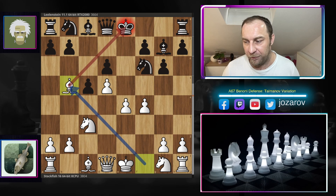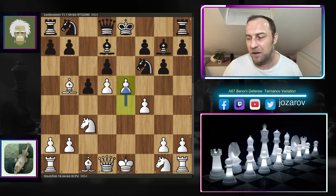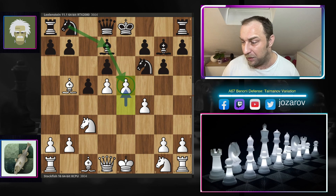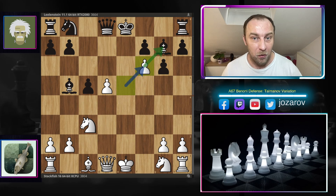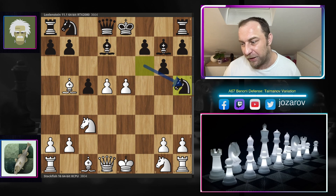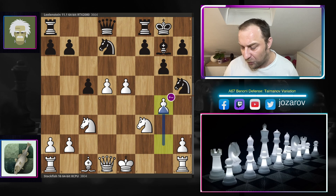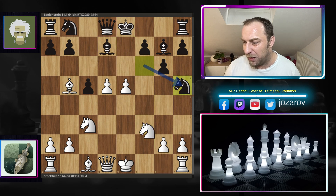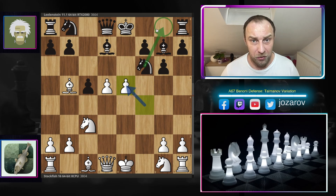We have bishop to b5, hitting the king. Many things can be played here by Black — you could cover with bishop to d7, but it leads into a very aggressive line by White who breaks with e5, since without knight to d7 you don't have good control of the e5 square. After dxe5 fxe5, you cannot take the bishop because we pick up the knight and the bishop on g7 is hanging. Instead of bishop b5, you could try knight to h5, but after knight f3, kingside castling, bishop d7, knight d7 and g4 — the knight could be trapped. Retreating to g8 is simply too passive.